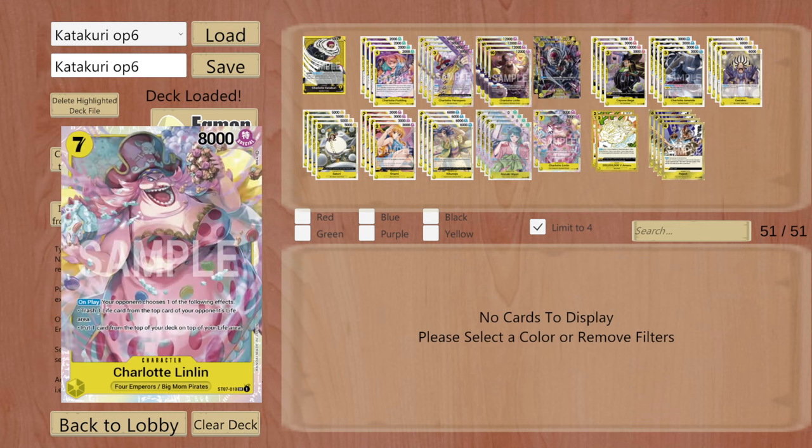A lot of people, even in the competitive scene, have decided not to play 10-cost Big Mom as a four-off, instead putting more focus on 7-cost Big Mom. The psychological warfare on 7-cost Big Mom is insane and you have some good plays on Don 7 or Don 8. Your opponent will most likely give you the life if he's not secure enough to trash one of his own. I would put 7-cost Big Mom at a minimum of two, but feel free to run her as three or four.